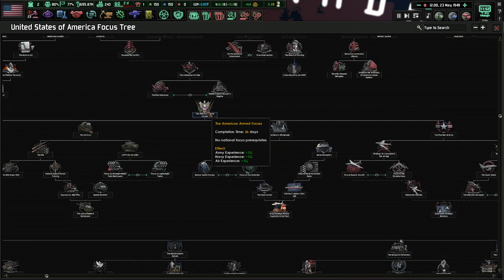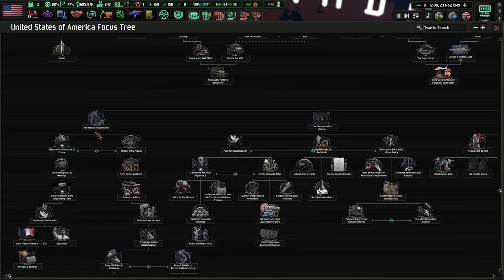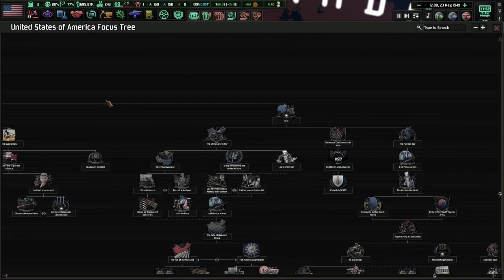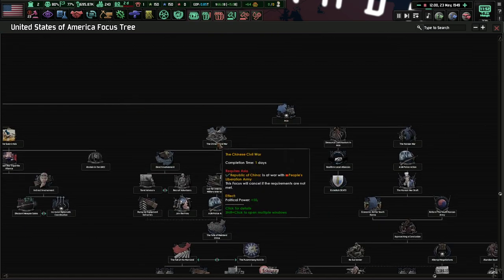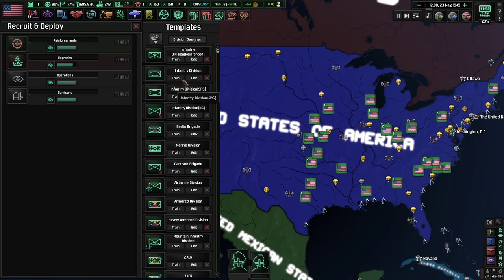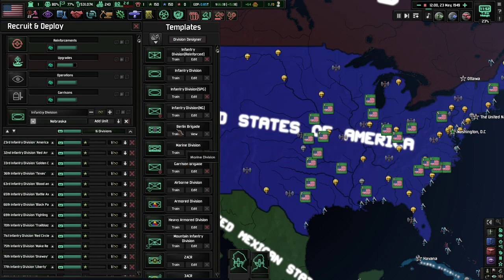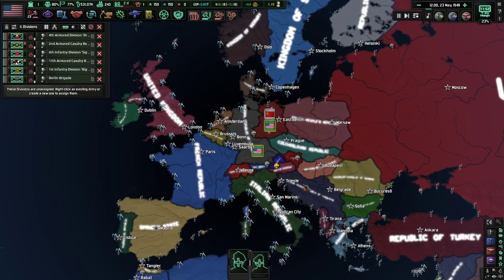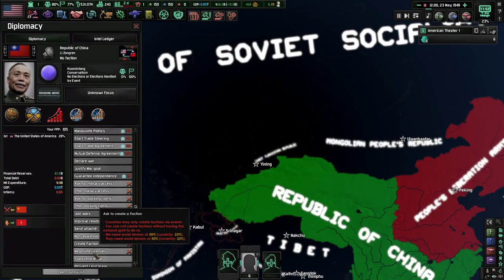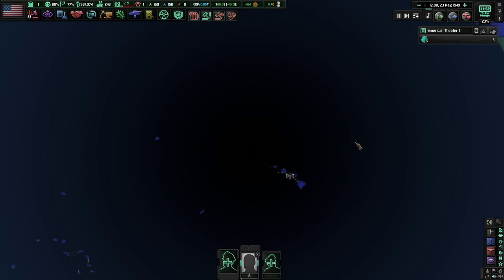We do have two focuses we can get: the Truman Administration or the American Armed Forces. I think we also want to deal with the State Department and start that right away, so we can try to intervene in Asia and the Chinese Civil War and get there as quickly as possible. 15 days on that. Because we do want the Republic of China to end up winning their war. We need the 8th Division that we can send to the ROC. We can also send them 850 aircraft, which will be fantastic.